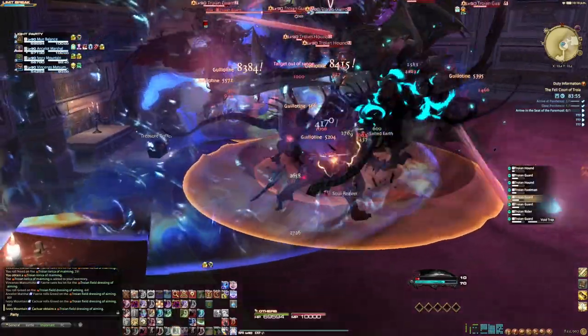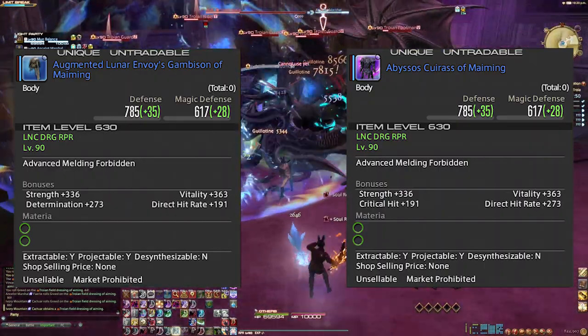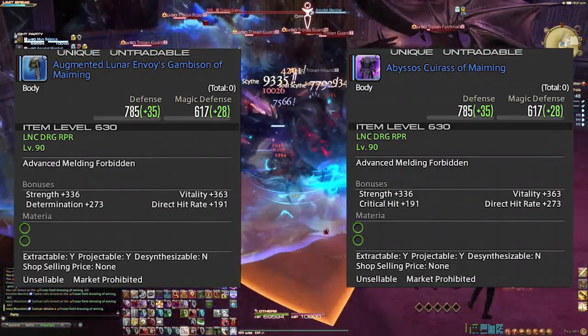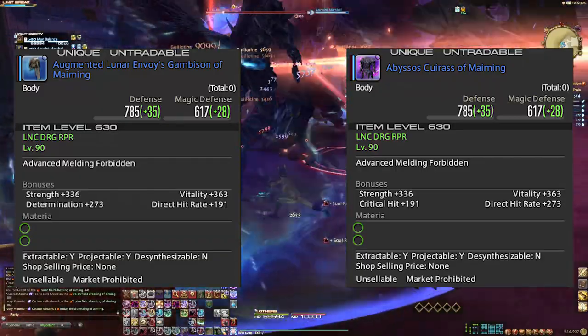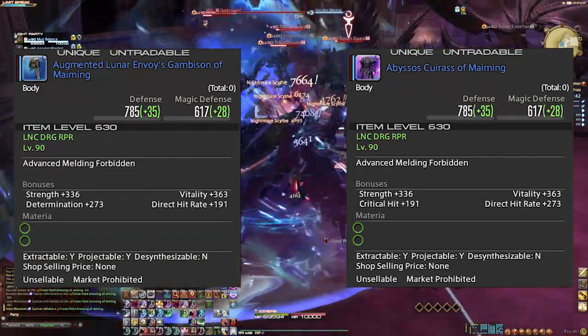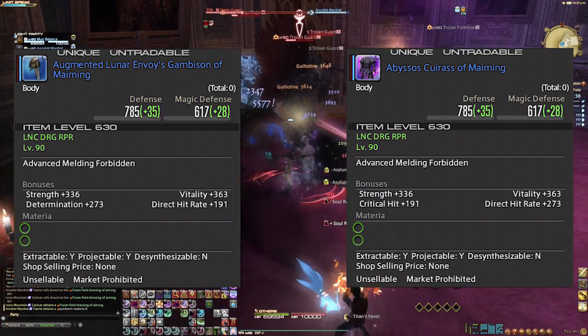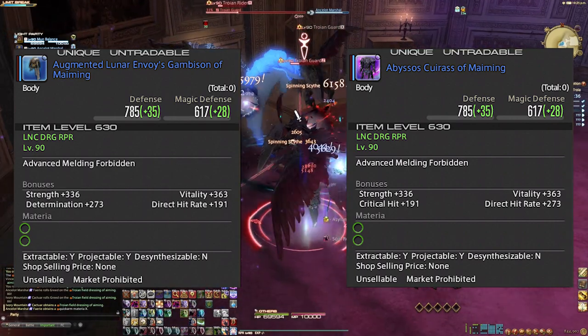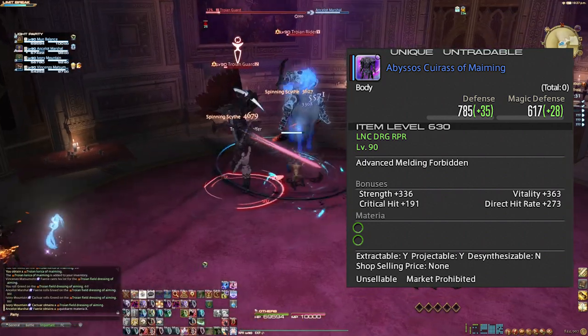Let's review. Do you know which one of these gears is better now? They have the same item level, so that's no help. Their strength and vitality are the same as we'd expect from two gears with the same item level. But look at the substats: one gives direct hit and critical hit, and the other gives determination and direct hit. Since crit is by far the best stat, it's very clear that the armor with critical hit rate is the best option — though this isn't always as clear cut.